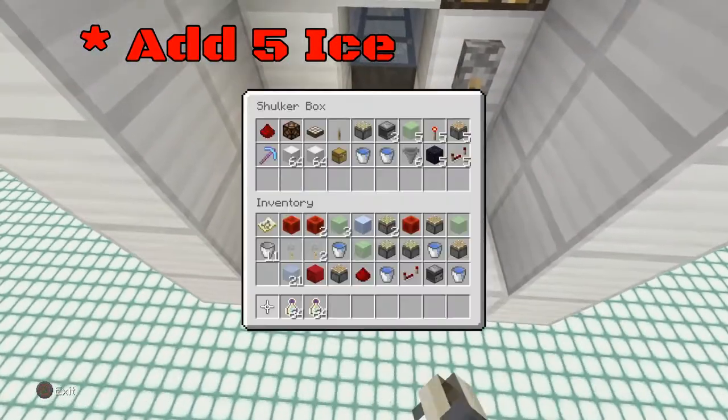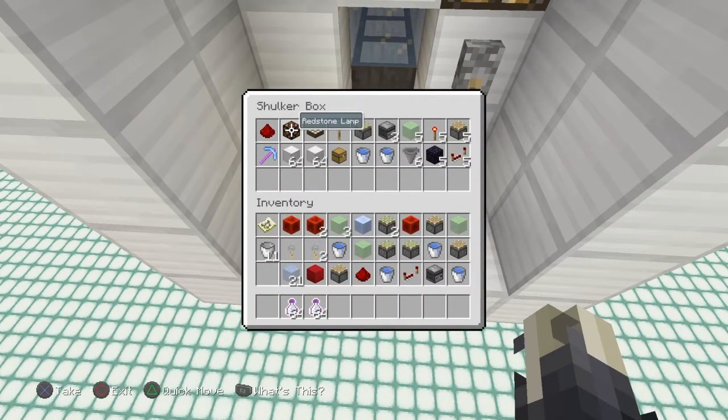And now for our Redstone in a Box. What we have here is we have one redstone dust, one redstone lamp, a daylight sensor, a lever, a sticky piston, three observers, five slime blocks, five redstone torches, five regular pistons, five redstone repeaters, five obsidian, six hoppers, two water buckets, and a chest.